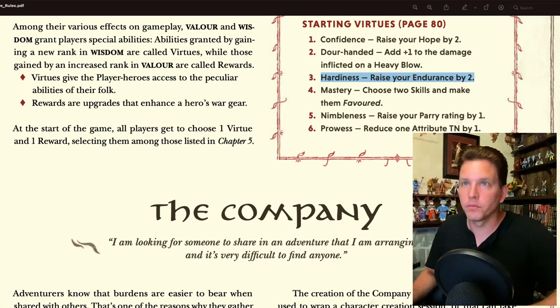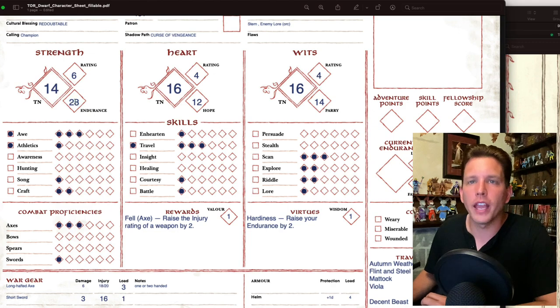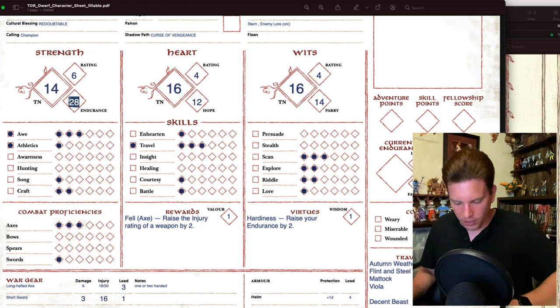For my starting reward, I'll take Fell Weapon — raise the injury rating of a weapon by 2 — and I'll apply that to the axe. For my starting virtue, I'll take Hardiness — raise your Endurance by 2. My Endurance was 28, so now it is 30.